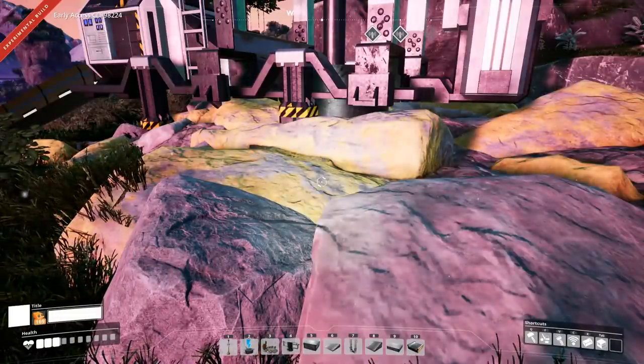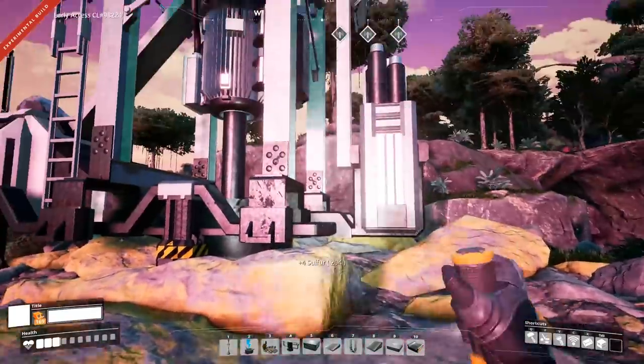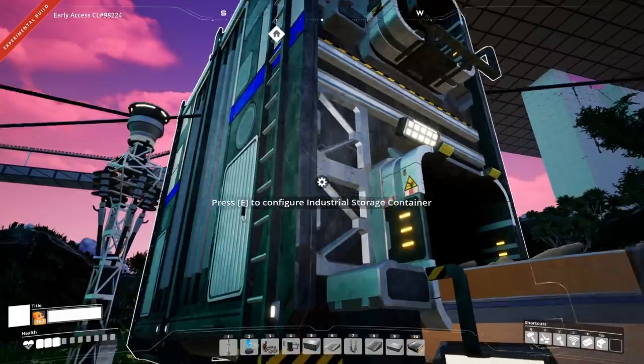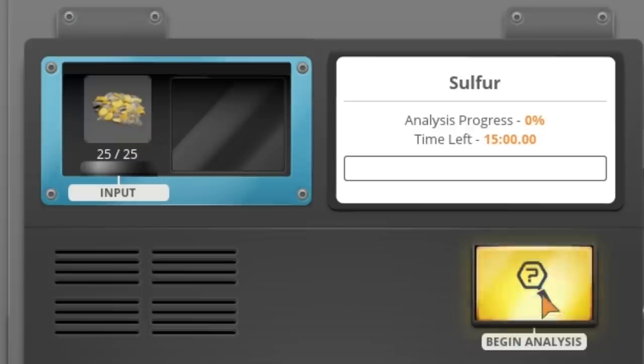Hello my friend and welcome back to Satisfactory. This is a sulfur node that you can manually harvest or throw a miner on to get sulfur. This is an industrial storage container full of sulfur. It takes 15 minutes to analyze 25 sulfur in the MAM.